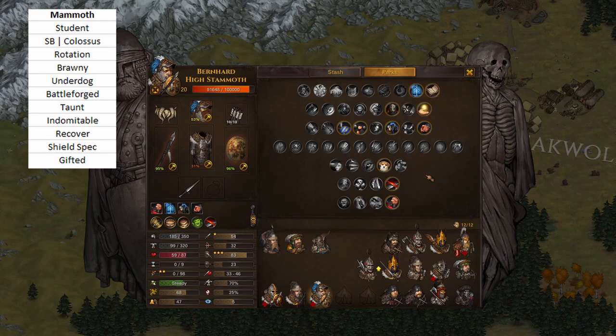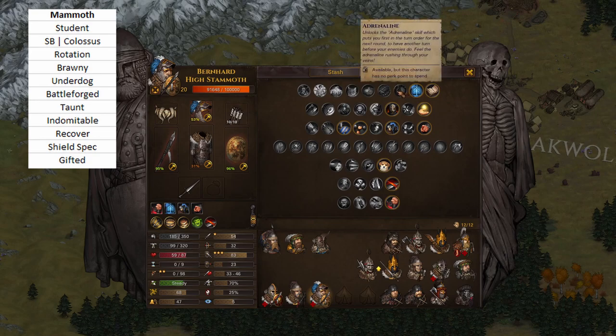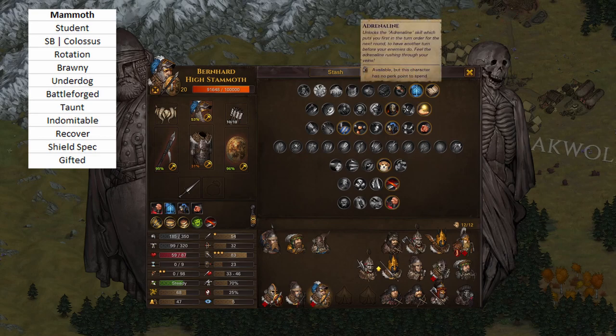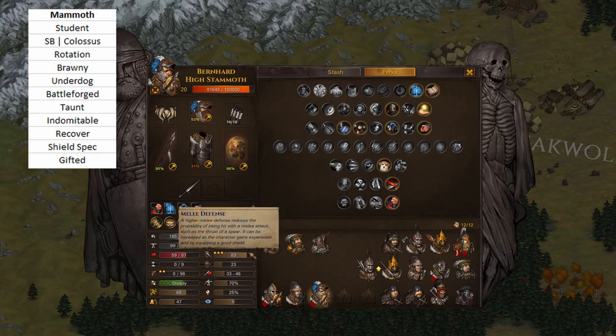Then I take Taunt — you could take Indomitable first and then Taunt, but I like getting Taunt up as soon as possible, though I need Battleforged first to start taking real hits. Then Indomitable, then Recover, and at max level I take Shield Spec to min-max melee defense, and Gifted. I don't take Adrenaline — you can't cycle Indom/Recover/Adrenaline anymore, and I've gotten about a thousand days in my Battleforged career using Adrenaline maybe three times on mammoths. I take that MDef roll and that Stamina roll with Gifted.